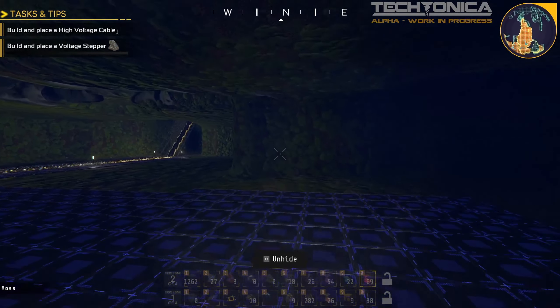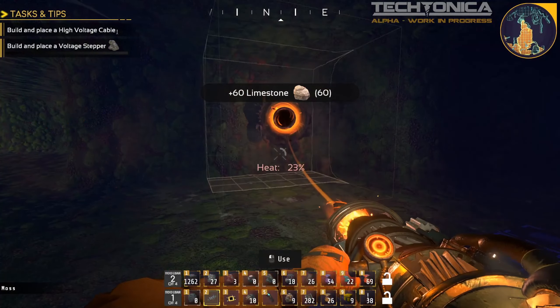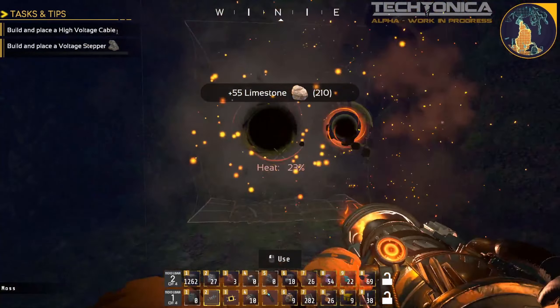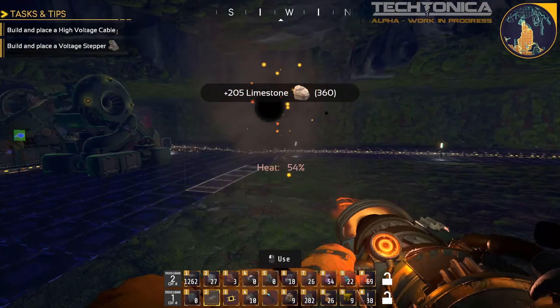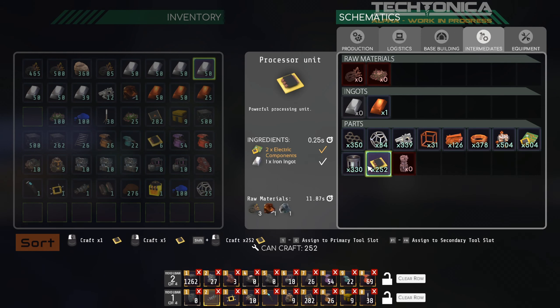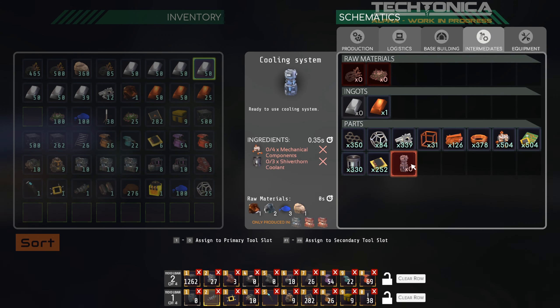Back to coolant — let's do a little bit of drilling because we know we're going to need more floor space over here. We need to make the coolant and then make those cooling modules from the coolant. We need to figure out if we want to bring the limestone and iron components in via hoppers or belt them over here. It only takes one iron component per coolant and one limestone per coolant. I'm half tempted to just carry that stuff over, but we do need a lot — 2,000 of these.